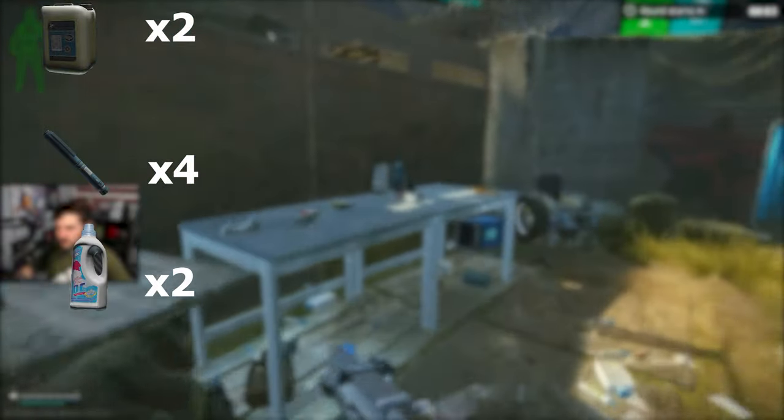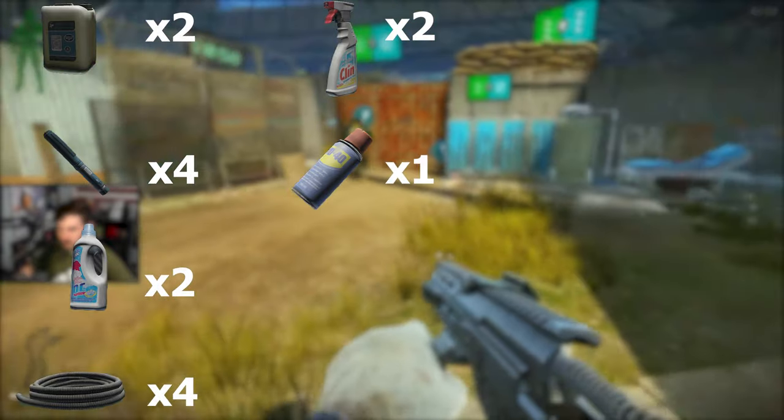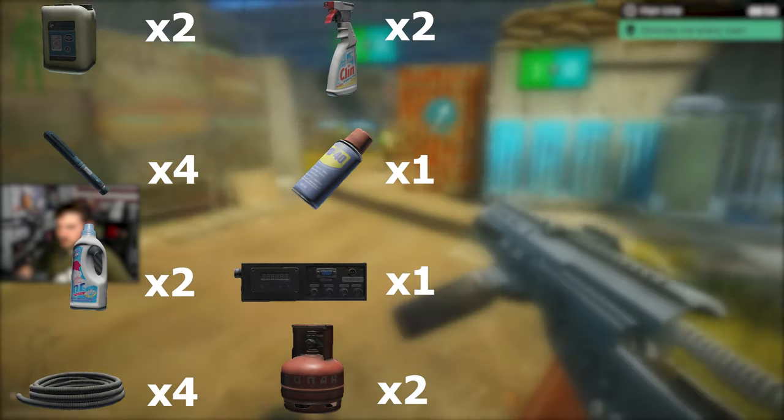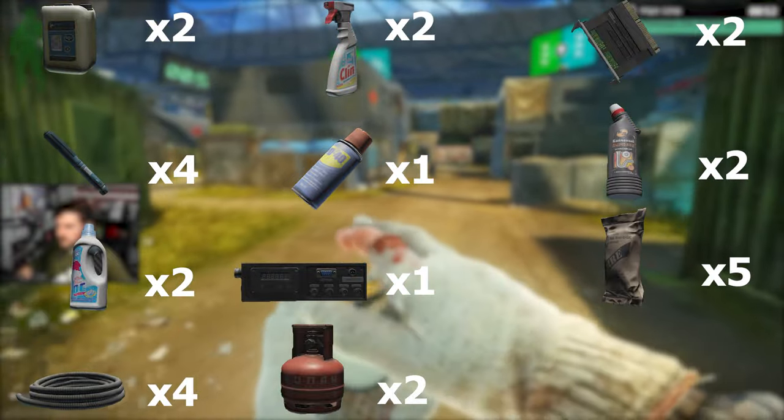For Peacekeeper you will need 2 alkaline, 4 morphine, 2 ox bleach, 4 corrugated hoses, 2 cleanse, 1 WD40 (the 100ml size), 1 military radio, 2 propane, 2 vertexes, 2 D cleaner, 5 MREs, and 20 BEAR dog tags.